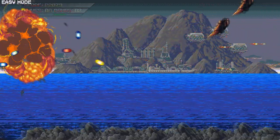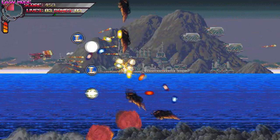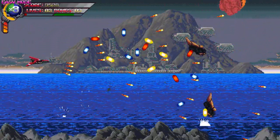Now you have three different shot types: the homing, the laser, and the rapid. And four different buttons where you can adjust the speed of your ship, obviously the bombs, the shooting, and absorbing the bullets.